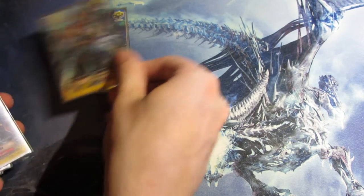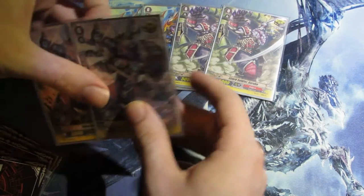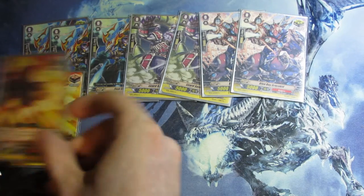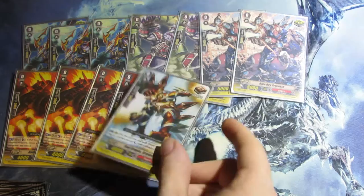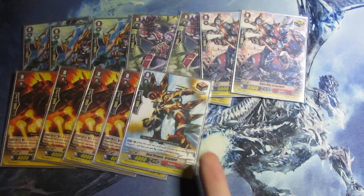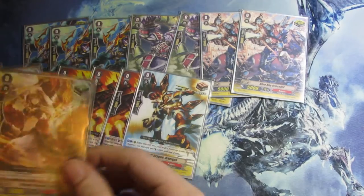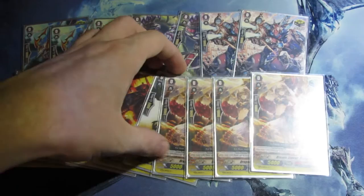Next, trigger lineup. 7 criticals — all dragon crits, because I love dragons. 5 draws. I might put another Seal Dragon draw trigger in, but for now this is fine. And of course, 4 Dragon Dancer Arabella — wait, 4 Dragon Dancer heal triggers. I love this heal trigger.